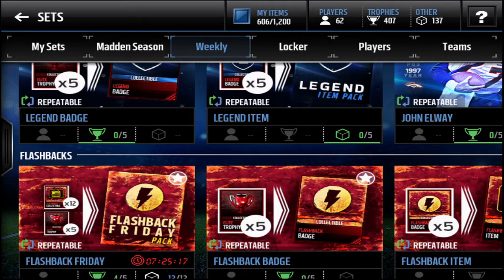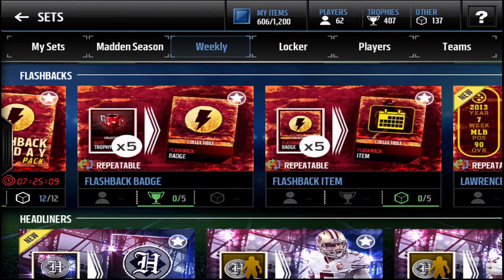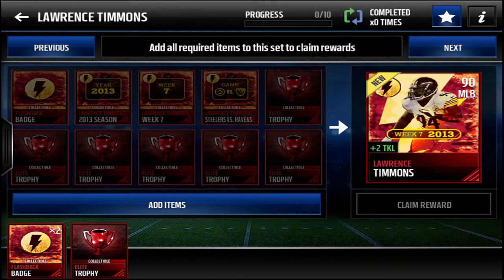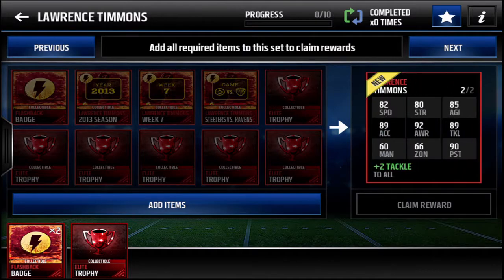What is going on guys, Gizmo Gaming back with another Madden Mobile 17 video. Today is Friday so we're going to open up another Flashback Friday pack. The new flashback player this week is Lawrence Timmons in the Steelers jersey — a 90 overall middle linebacker with a plus two tackles boost, which is a pretty cool stat.